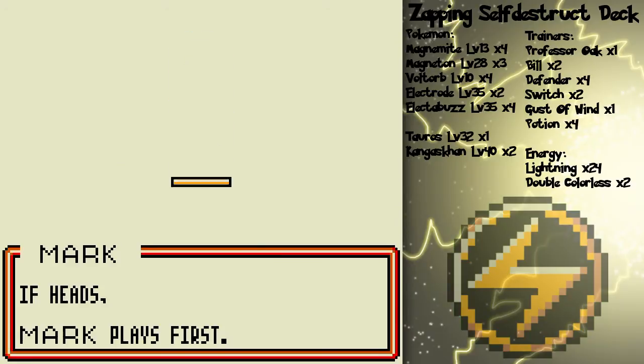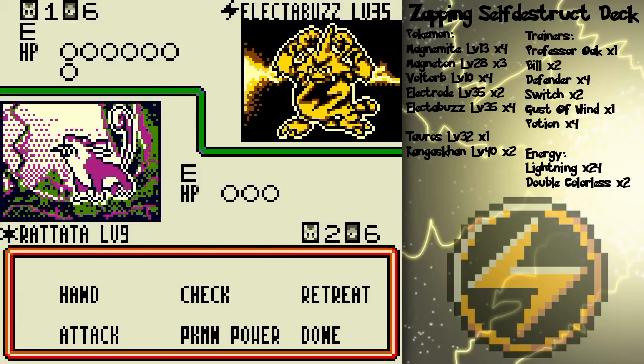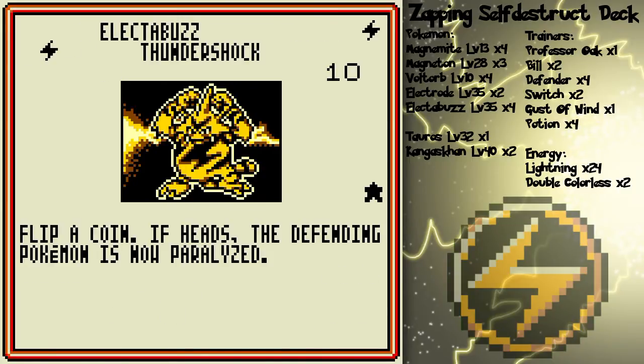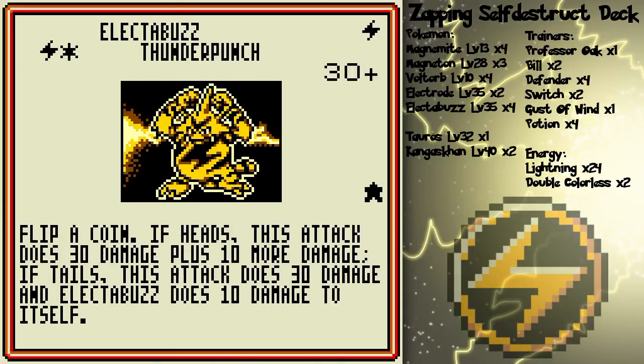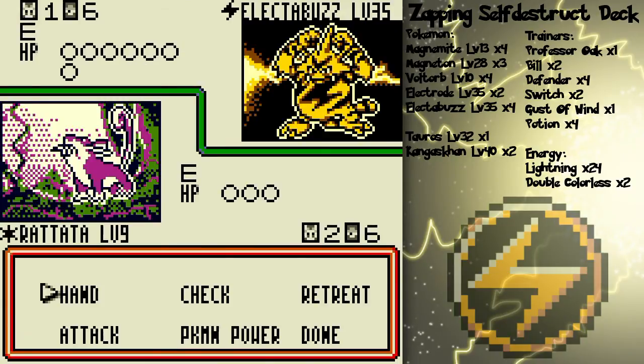Here we go! Oh, I go first! Please don't be Electabuzz — oh god! Electabuzz! This is probably one of the greatest basic Pokémon of all time in the history of the game! Not only can it paralyze, it can also do 40 damage for two energy cards. And it's got 70 HP! It's a beast!